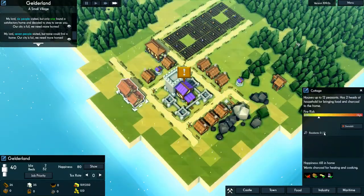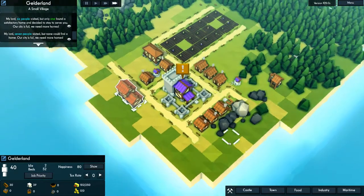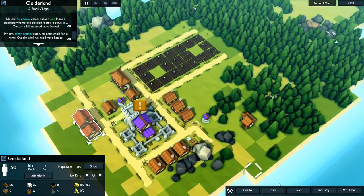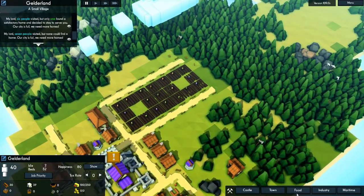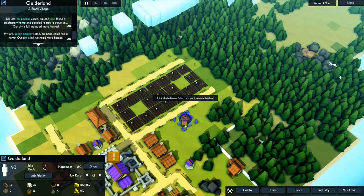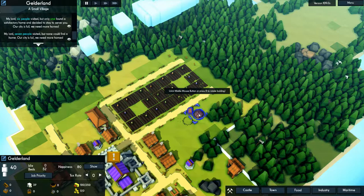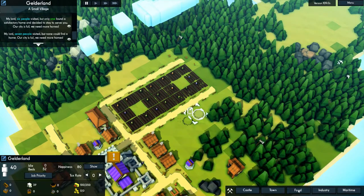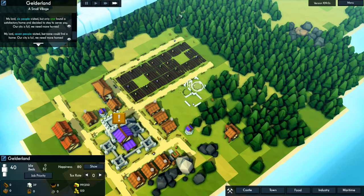So each one of these cottages has room for 12 beds, which is really nice. Our happiness is pretty good. I think we'll build the charcoal makers here and put a well there as well, because charcoal makers have a very high chance of fire. We have enough wood to make two, so that's exactly what we're gonna do. Everything has to face the same way and look pretty — it's all about the symmetry, guys.